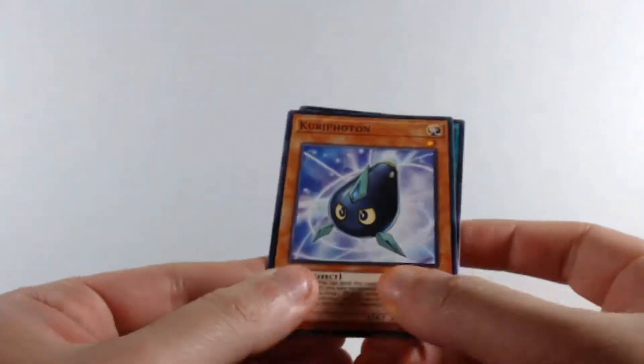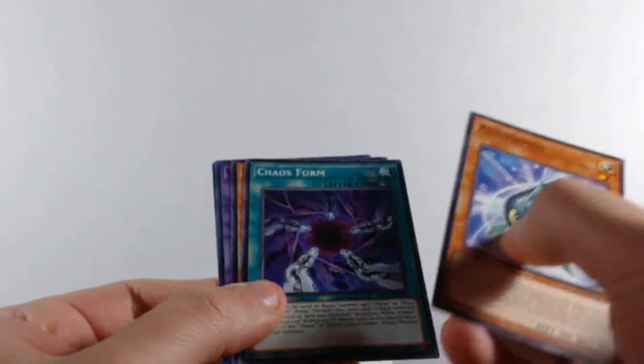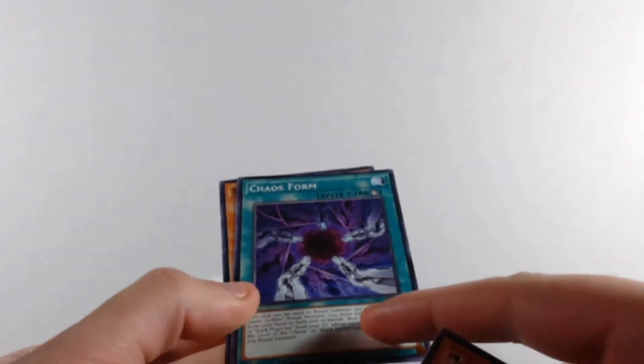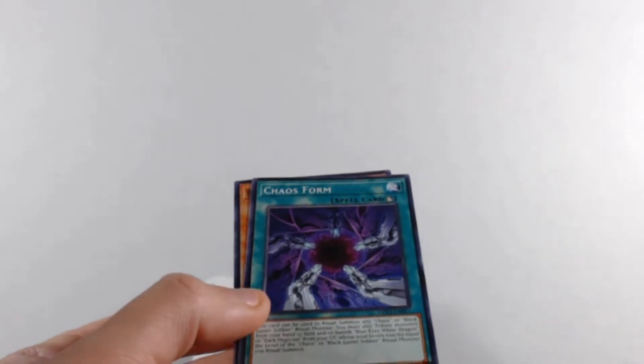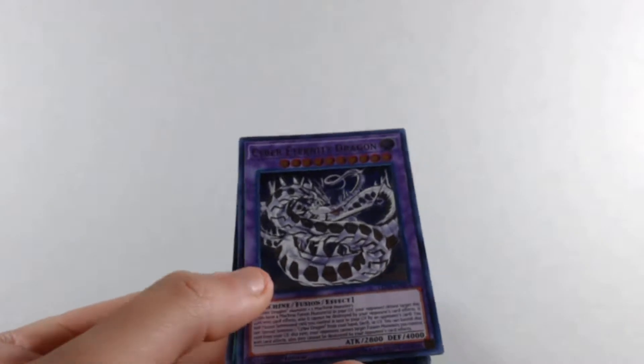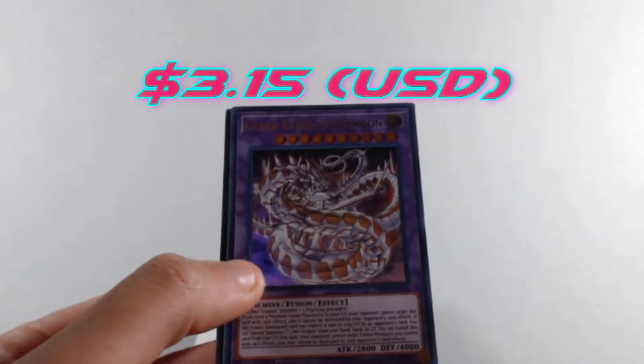I like how these packs have the rare at the back already, unlike Pokemon. We get Chaos Form — that's a good card for bringing out the ritual monster of the Chaos Dragon. And we get another Cyber Eternity Dragon — nice.